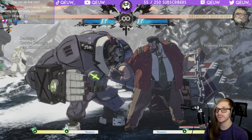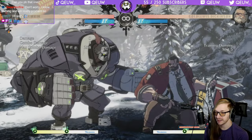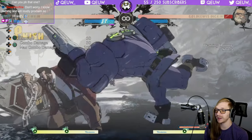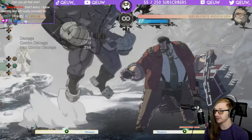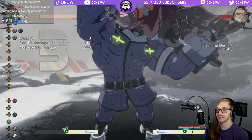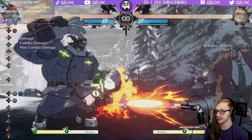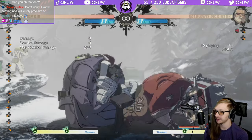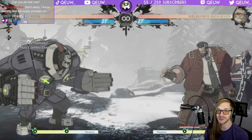The last move that is super punishable - if you ever block this move, punish it - is 2H. His 2H is minus fifteen on block and it leaves him in a crouching state. So if you hit him he will be crouching. You can purple RC anything when you punish this button. I recommend going into close slash into Gruda into Potemkin Buster - highly recommend. Minus fifteen, you can pretty much press anything to punish it.